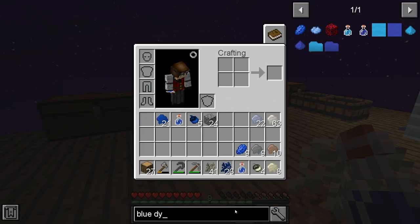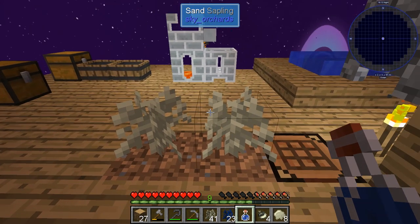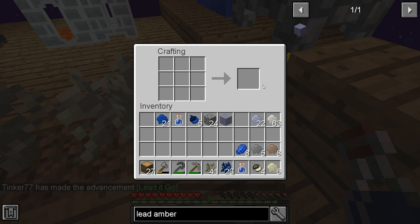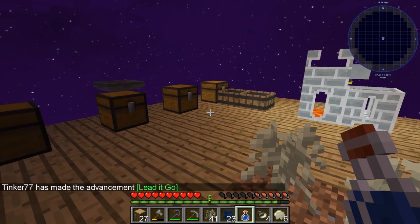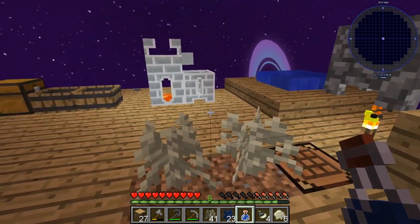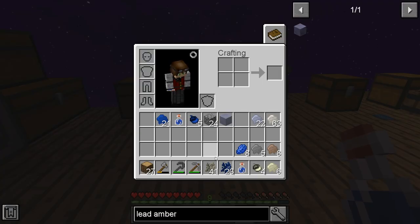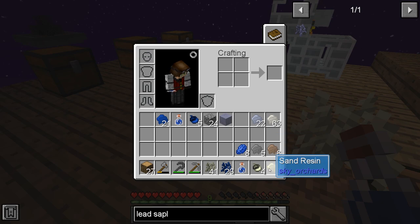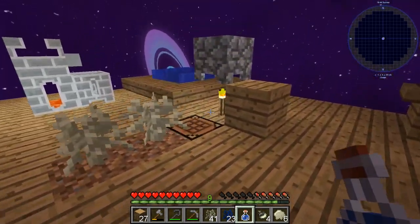Now we need to get the lead amber and we should have enough to do this. And there we go — we have lead amber. We can now make a lead sapling. A lead sapling is over a dark oak sapling. Now we do have a dark oak — I thought. Didn't we make that just now? I don't see it.